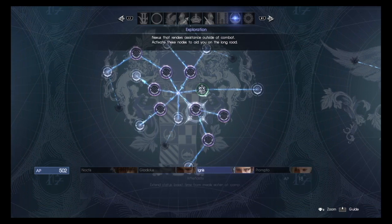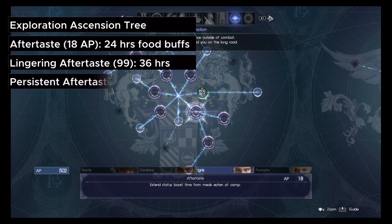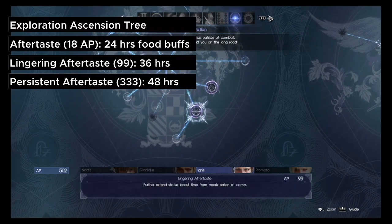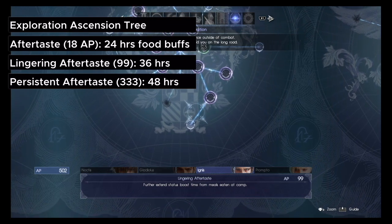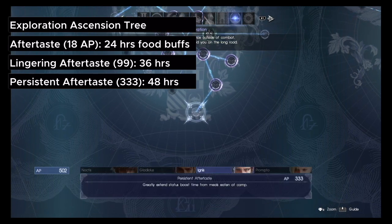Go to the Exploration tab and get Aftertaste, which is 18 AP, and this will allow food effects to last until sunrise on the following day, up to 24 hours. Then get Lingering Aftertaste, the next one in the tree, for 99 AP, and this will make them last up to 36 hours.